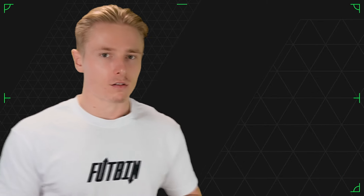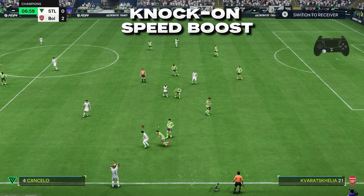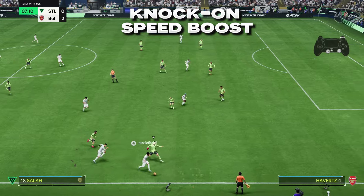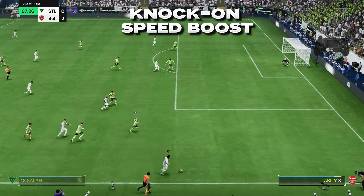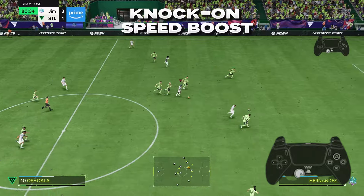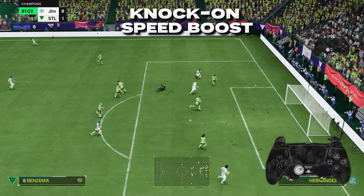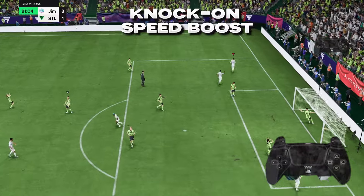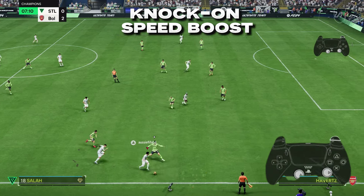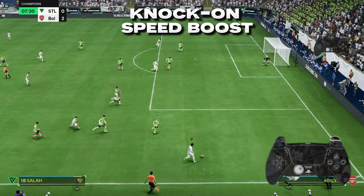Last but not least, we have the knock-on technique. If there is a significant gap or space in between the defensive line when you're building up and getting the ball into your striker, flick the right analog stick whilst holding R2 into that gap or space to burst into it. This gives you a boost off the back of turning the defender and allows you to burst in between the available gap or space.